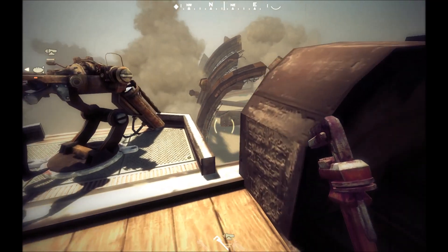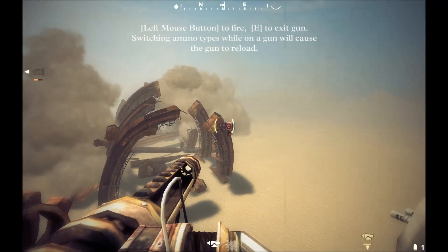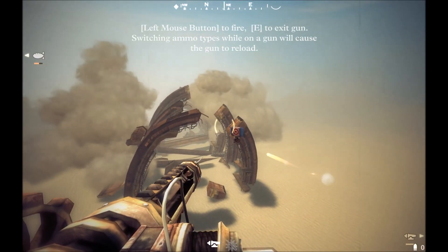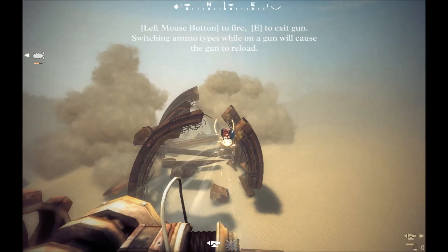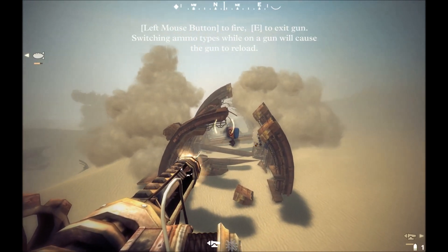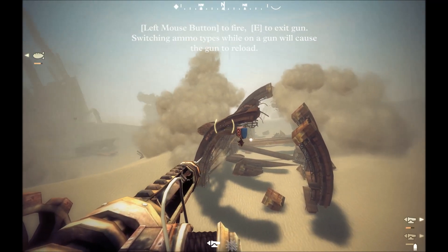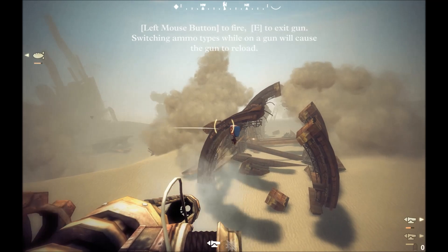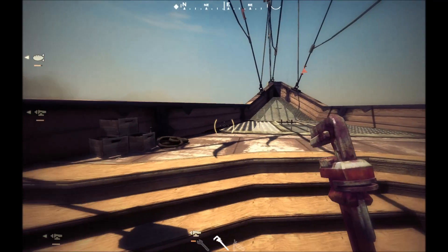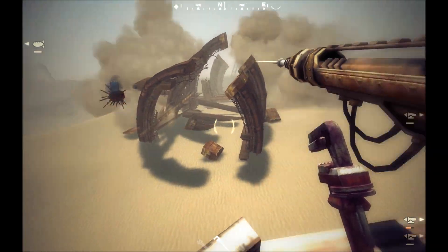We'll head down to the harpoon gun and get a clear shot on it. We missed it — quick reload. There we go, I think we got it. I think because we're in practice mode it might not attach — I don't think it does. But it is very cool when it does attach because it pulls your enemy towards you, and it's really fun to pull them in and mess with them a little bit.